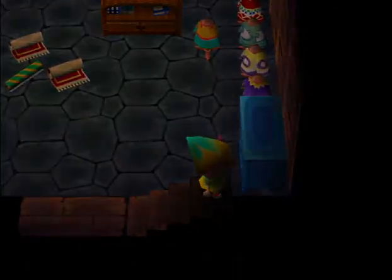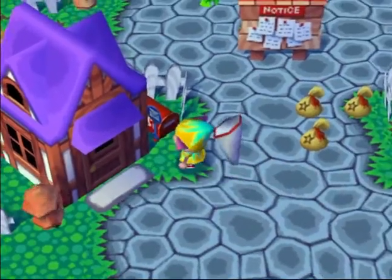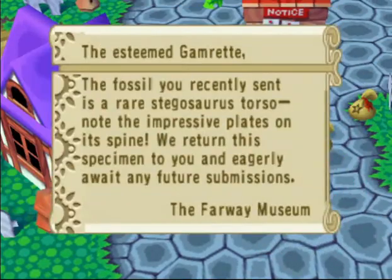Cabana bookcase - we're just gonna move it downstairs. There's a really dank dungeon and the hippie shirt's gonna go there. And that looks good. What's this letter? Museum - Stegosaurus torso. Wait, is it six? I think that's the one, I think that's the last one.